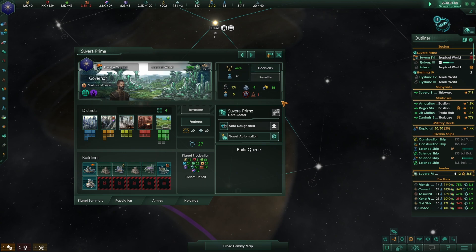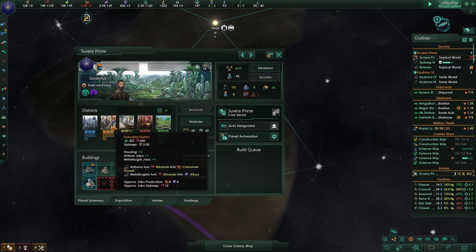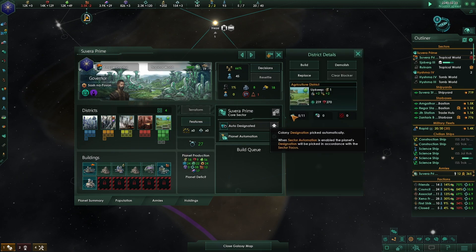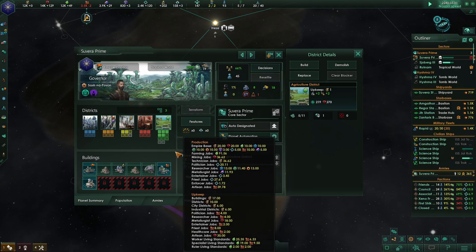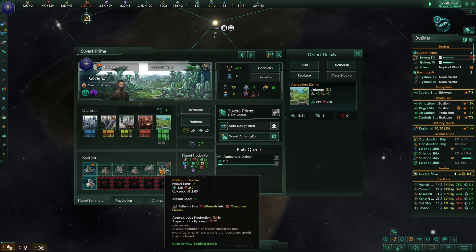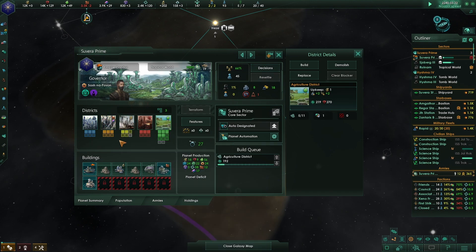This planet is saying it has a stability problem. We have other planets for industrial stuff and I don't want to go into a deficit right now. I think we might not worry about industry on this particular planet. We've got production down here but we need to switch from energy to something else - we can't do everything. I really need to switch everything over to food - you can always sell food.